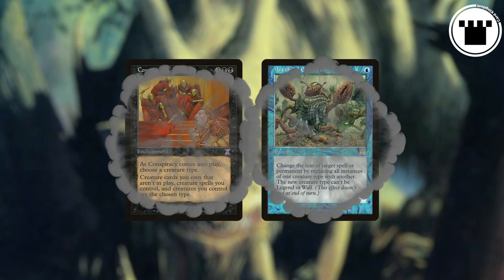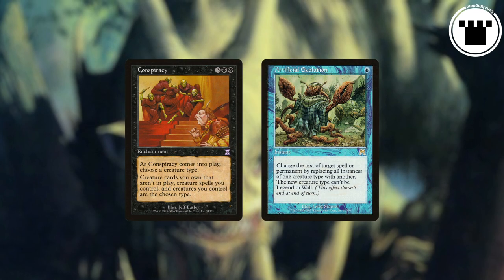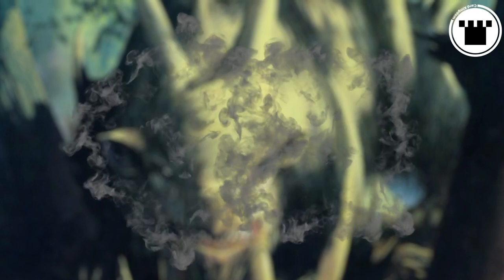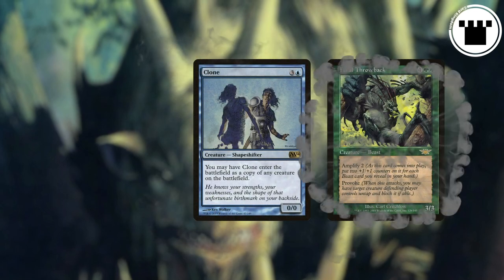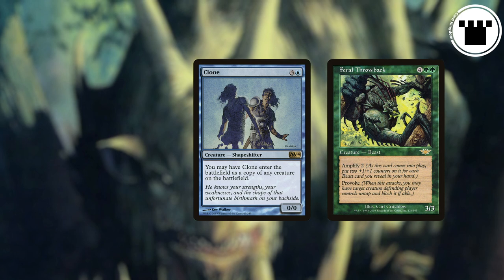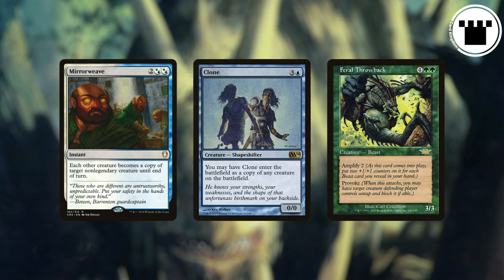A few small notes. There are some cards out there — Conspiracy and Artificial Evolution spring to mind — that change the creature types of cards even when they aren't on the battlefield. Amplify still works, but you would need to reveal creature cards that share the new type instead of the old one. Amplify does work for creatures like Clone, which enter the battlefield as a copy of that creature. If a creature would turn into a creature with Amplify while it's already on the battlefield, using something like Mirror Weave for example, Amplify won't trigger as the creature is already on the battlefield.